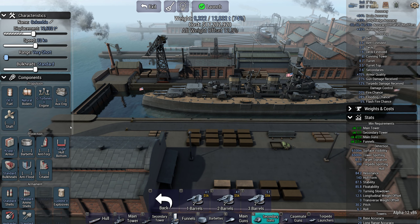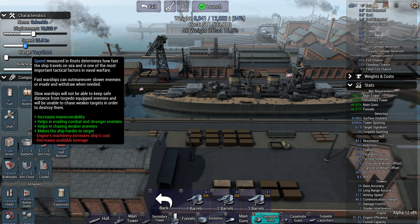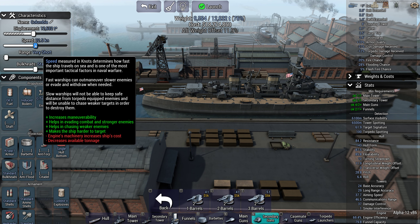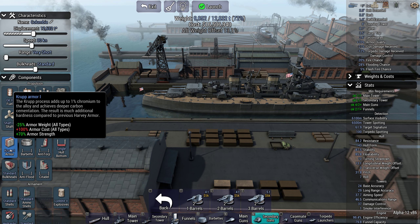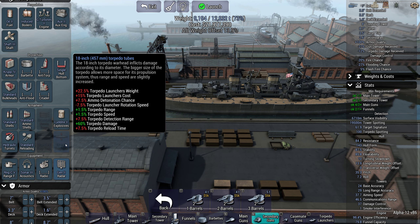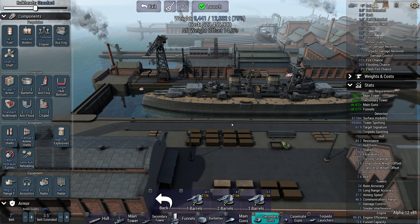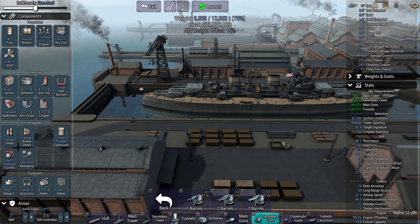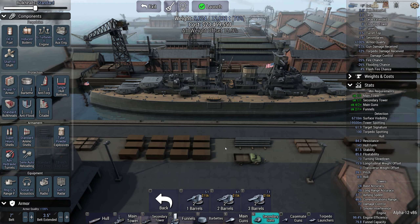Thank you very much for the sub, Private Pershing — very kind of you indeed. 26 knots seems a little slow. Let's try uninduced boilers — 30 knots, that seems very respectable. Let's get an aux diesel. For armor, we'll want a radar system even though it's expensive, same for sonar. I'll go for semi-auto loaders just for the cost. Flash fire chance 3%, it's 23 million.